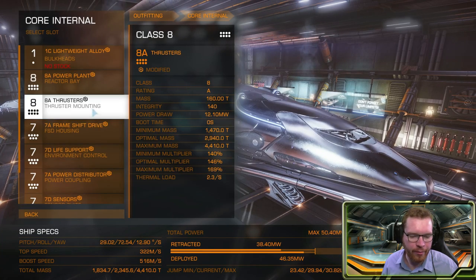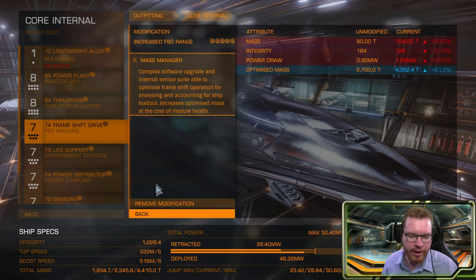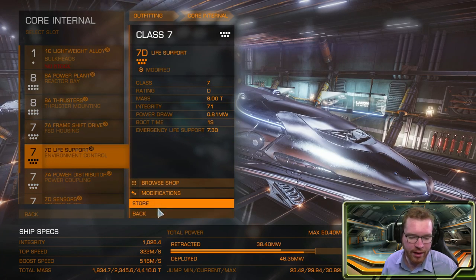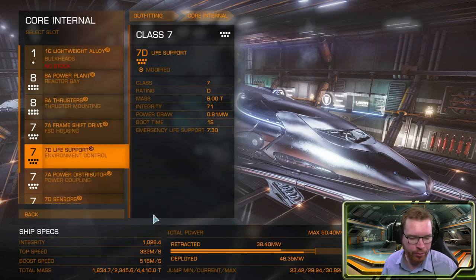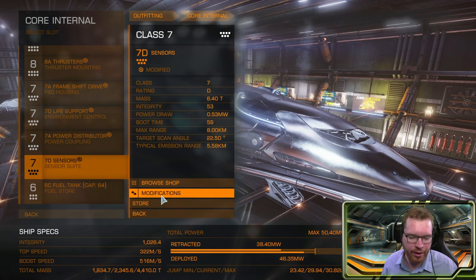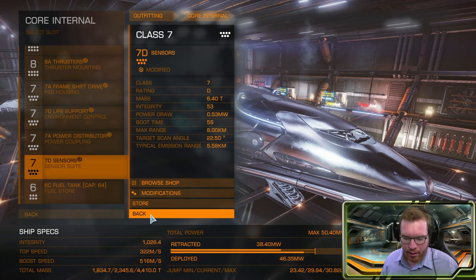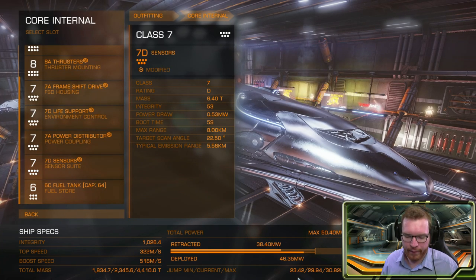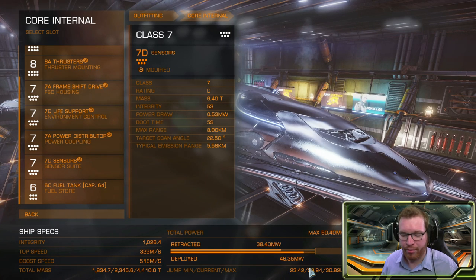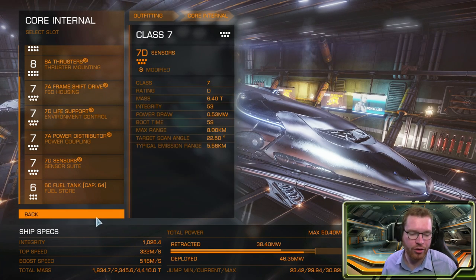For the thrusters, no big surprises — dirty drives and drag drives. The frameshift drive is also pretty standard with increased range and mass manager. Life support is D-rated with lightweight. The power distributor is A-rated with charge enhanced and super conduit. Sensors are D-rated with lightweight to give a little extra jump range. That gives a laden jump range of about 23 to 23.5 light years, and with an empty cargo hold we're up at around 30 light years. Not the best, but definitely respectable.